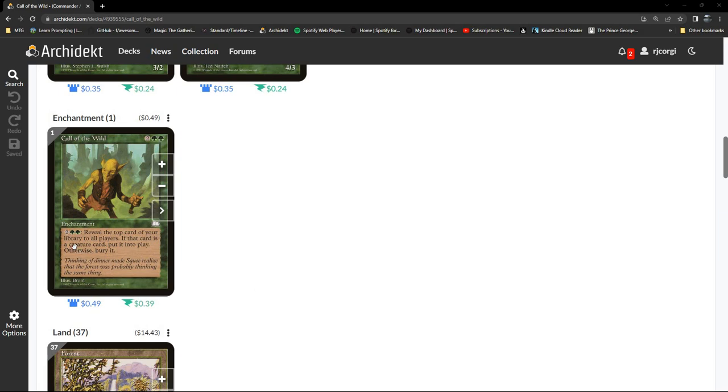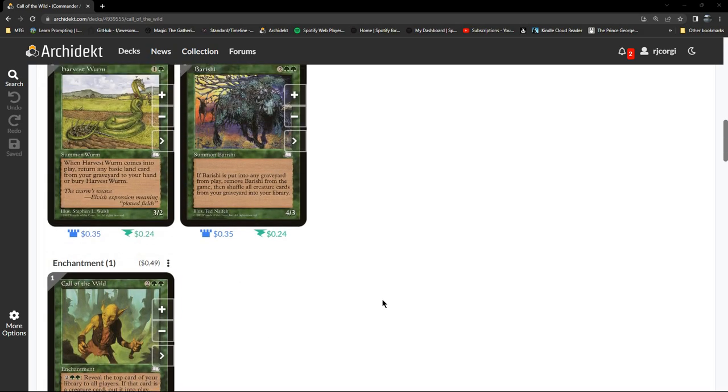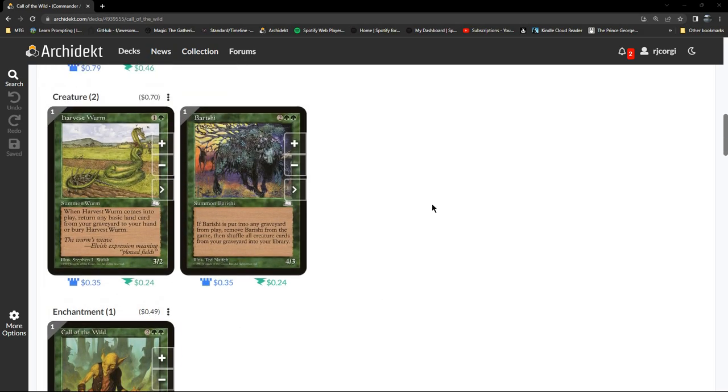Call of the Wild costs two and two green. For two and two green you can activate its ability: reveal the top card of your library to all players. If that card is a creature card, put it into play; otherwise bury it. So if it's a creature it goes into play, if it's anything else it ends up in the graveyard.